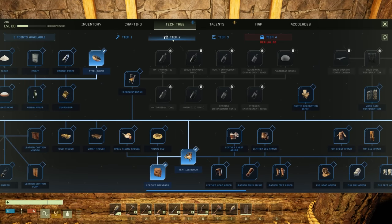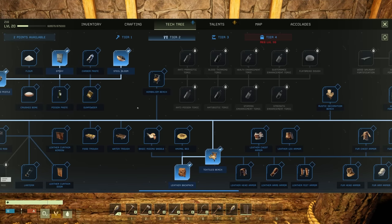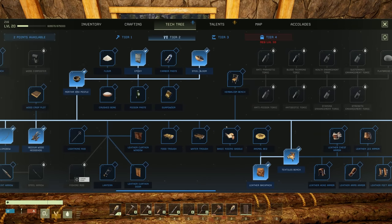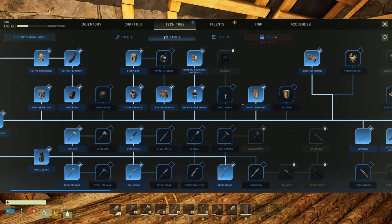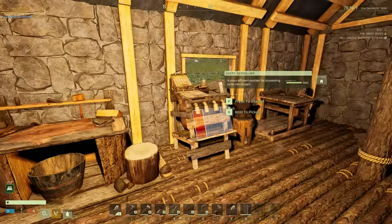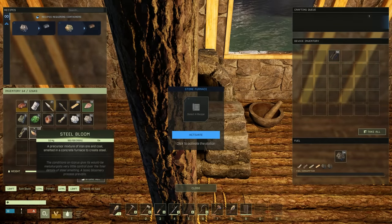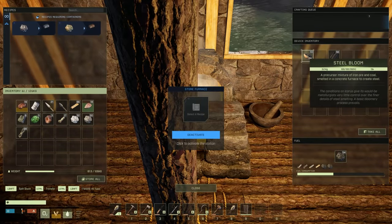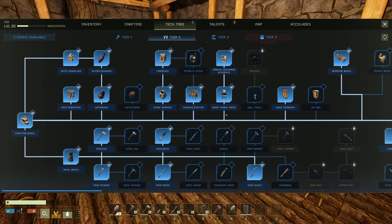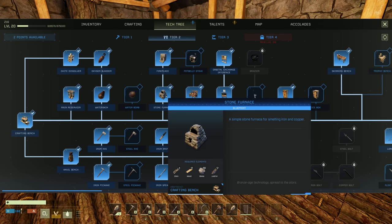Epoxy - that was in the mortar and pestle. We need that, and then we need steel screws. I'm not actually sure where the steel screw is - here's the workbench and these require steel screws, but I can't find them. Unless it's because I don't have steel made yet. Let's do a little test - let's throw this in here, let's activate that. That's a simple stone furnace for smelting iron and copper.